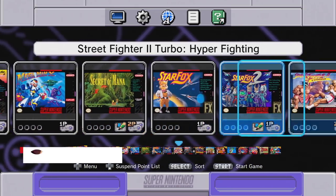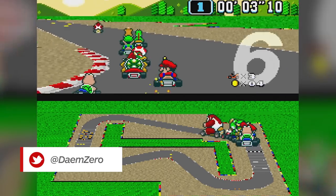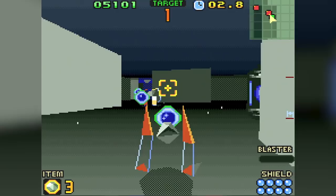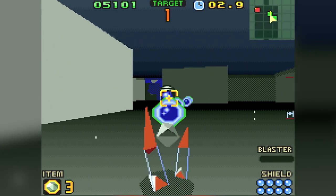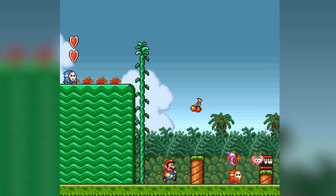The 21 game lineup of the SNES Classic is outstanding. Not only does it compile some of the greatest games of all time, but it also has the previously unreleased Star Fox 2. But for as great as the roster is, it is missing a few classics. Here are 9 games we feel are missing from the SNES Classic.